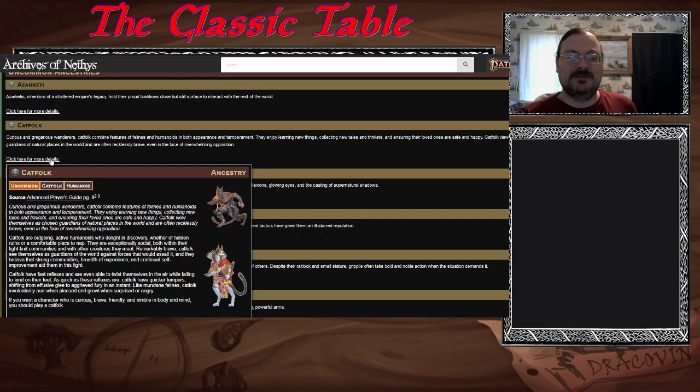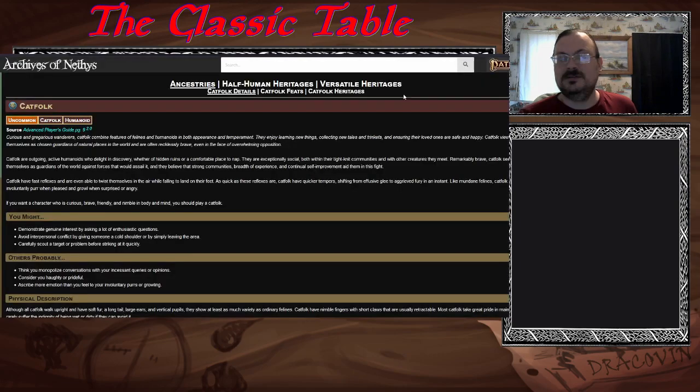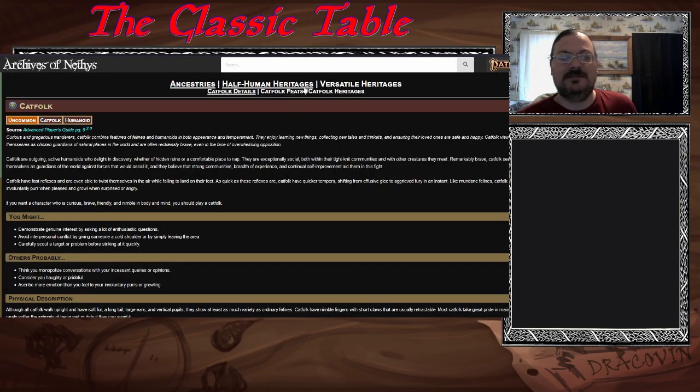Catfolk! Let's talk about catfolk. There's a couple of catfolk images here. They are nomadic wanderers — anthropomorphic cat people, feline people. They like new things, little trinkets. They have family units and a lot of cat nature in them, but also a lot of bravery.